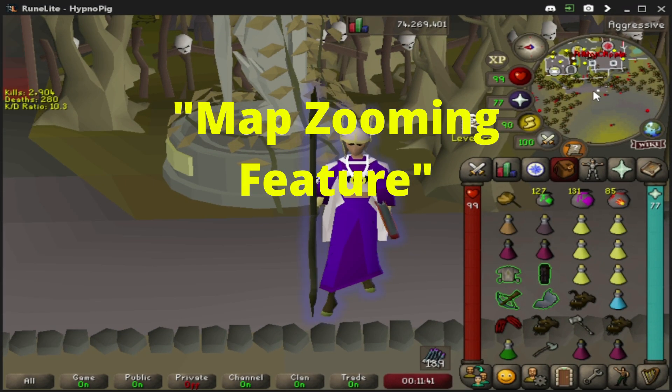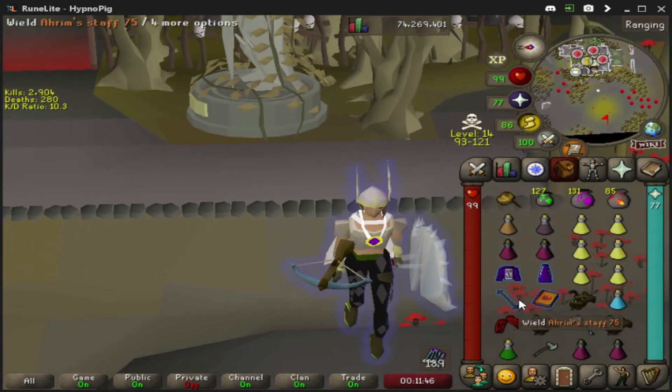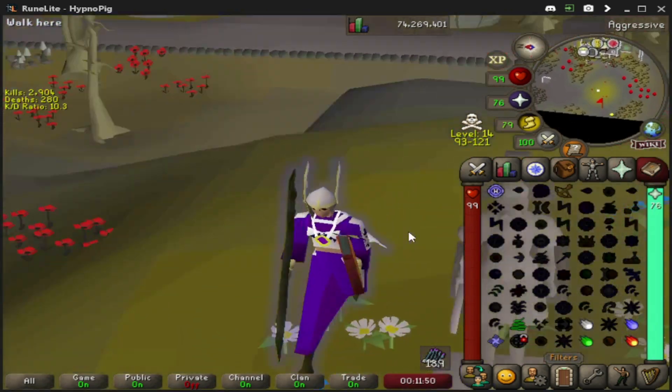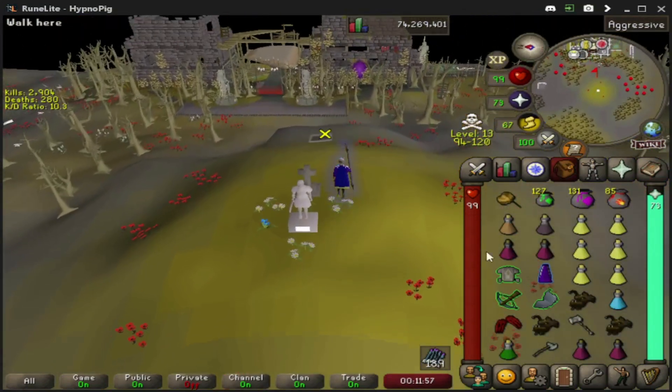Another tip I like to use when chasing an opponent is to scroll out on my minimap. This allows me to click as far as I can, and while we're running, we can simply do as many switches and snares as we need to, getting ready to snare our opponent — instead of simply clicking over here, switching, clicking over there, and continuing.